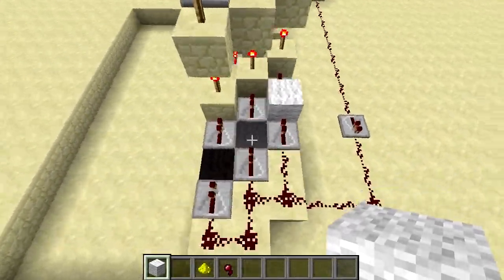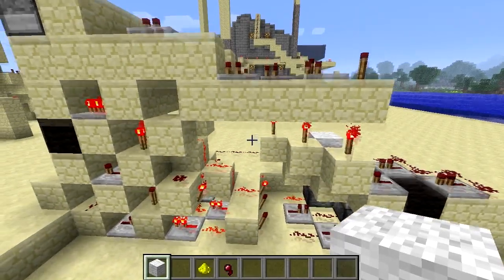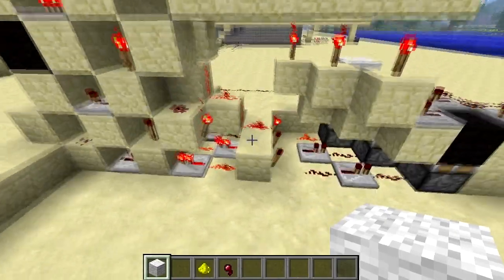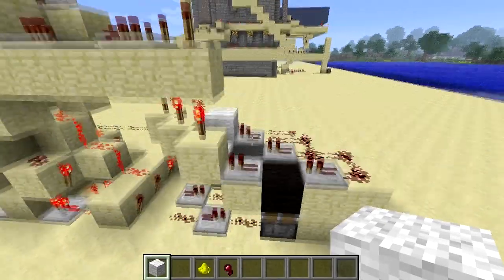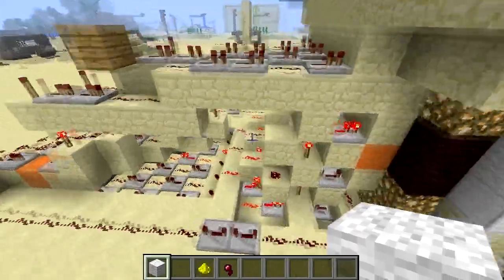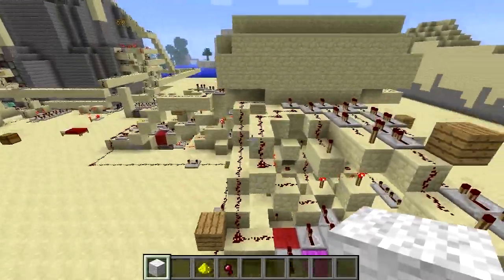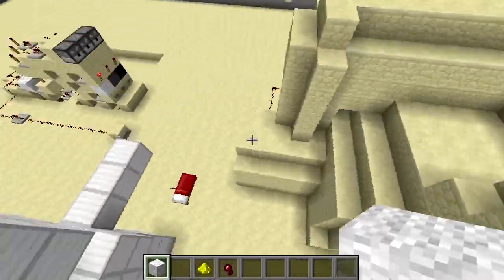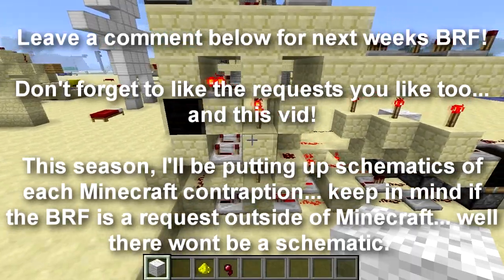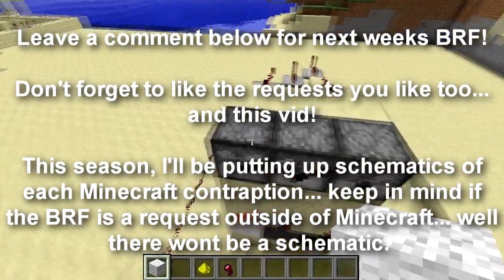That's pretty much the design. I'm going to put links in the description for downloading the schematic, as I do for all episodes of Buy Request Friday. Check that out if you want to play around with it yourself, or you could just build one yourself - this is basically the whole thing, I'm not hiding any secret mechanisms. Anyway, that's it for this week! Make sure you leave a request below and we'll see the top liked request next week. Make sure you like the comments you like, and don't forget to like this video. Thanks for watching, bye!